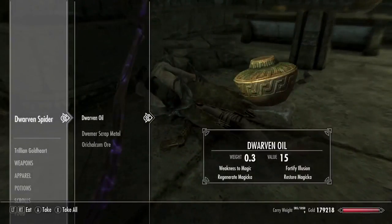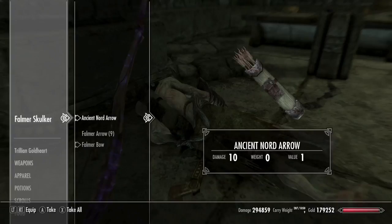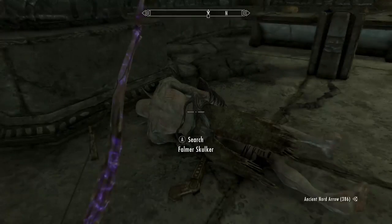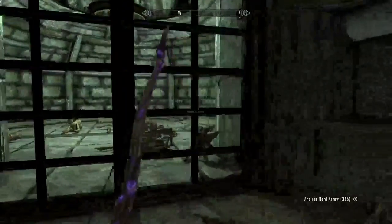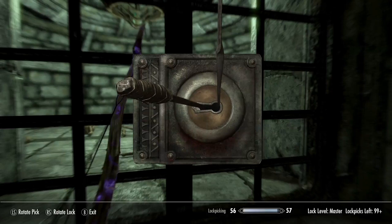Hey, a Dwarven Spider — I didn't even know it was there. And you have fish. And more fish. Where'd you get all these fish? You know what, I probably don't want to know. A gate with a master lock — that should be really hard to do. And... that's done.